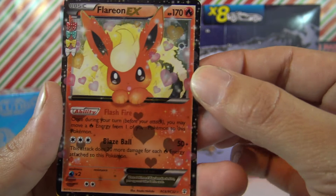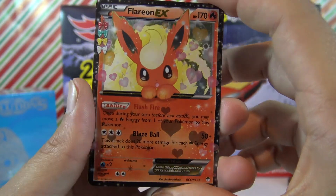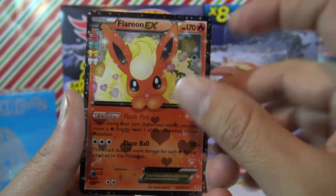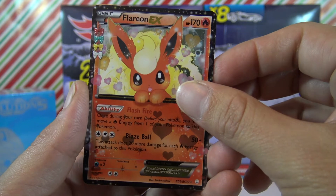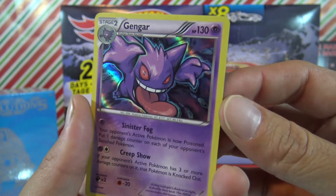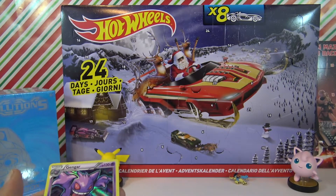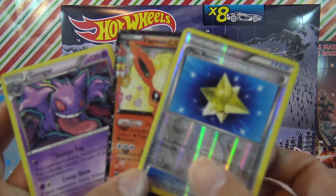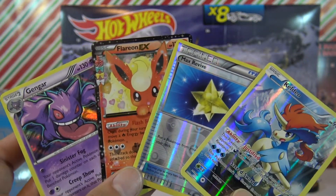Flareon EX — that is awesome! Whoa, that's a cool pull! Although I have a complete set of the Generations already, so this is a double, but it's still a cool double. And our rare is a holo Gengar — look at that! So we got some really cool pulls from this: Gengar, Flareon EX, a reverse Max Revive — reverse holo I mean — and of course the promo. This is a really cool booster pack.